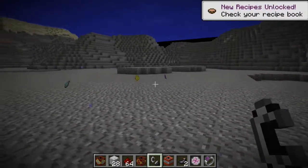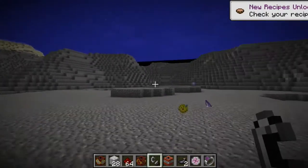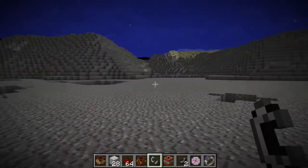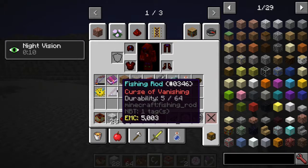There we go — more stuff, at a further distance. The cool thing about this mod is the bigger the body of water and the bigger the explosive, the more stuff you get.